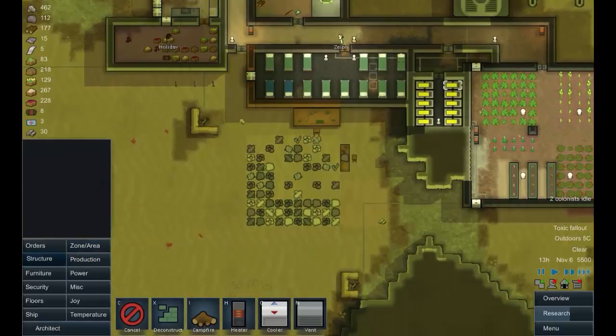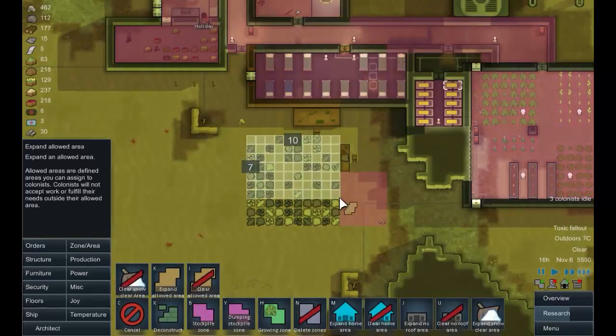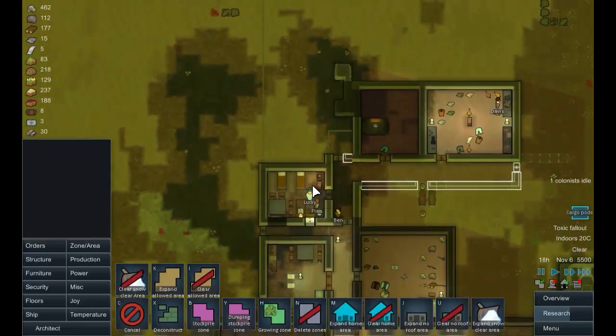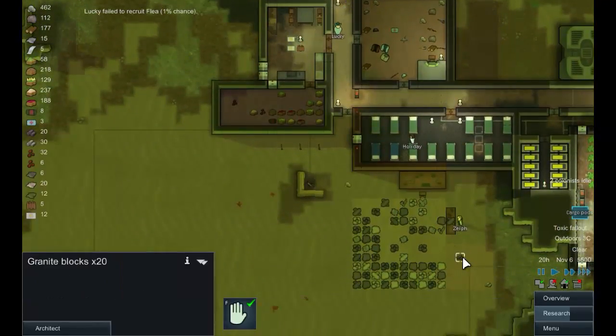Why aren't we building? I think actually I'm going to allow the making of stone for a bit. I know this is going to encourage someone to become unwell, but quite frankly we need the stone. You're making granite there, just to be contrary — and why not?